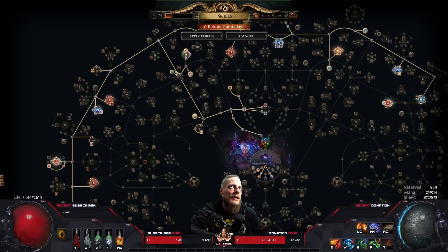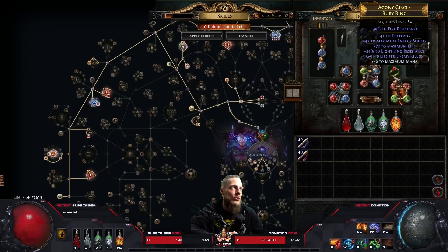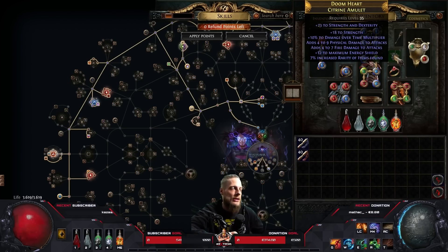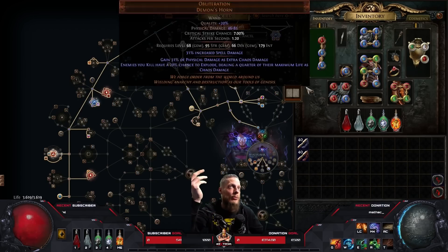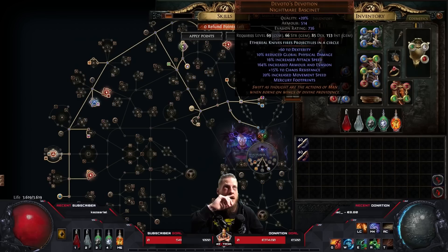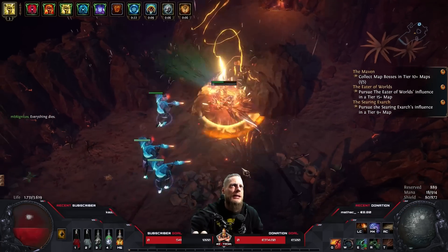I found this helmet on PoE Trade — it has the enchant 'EK fires projectiles in a circle,' which used to be the Ring of Blades threshold jewel but was removed and is now a helm enchant. This one has movement speed and a lot of dexterity, which is important because this build is strength and dexterity starved. I bought it for 30 chaos — it has movement speed, dexterity, and attack speed I don't need, plus reduced global physical damage, which is a bad mod but it's a percentage increase rather than a more multiplier, so it's not the absolute worst.